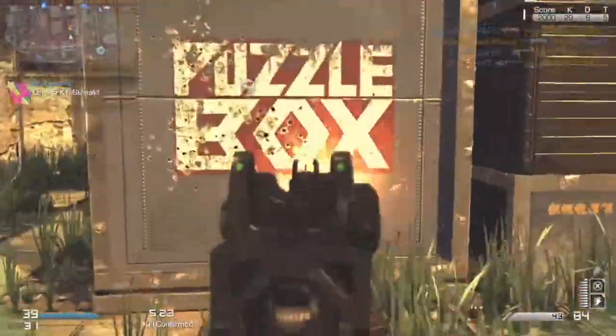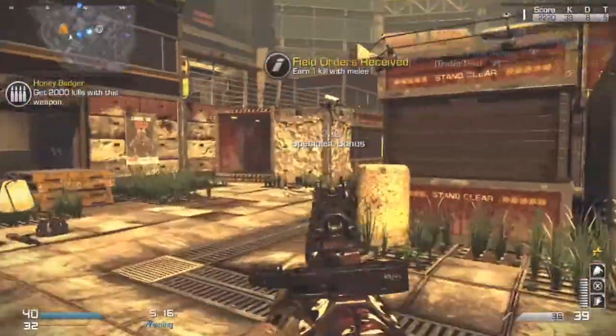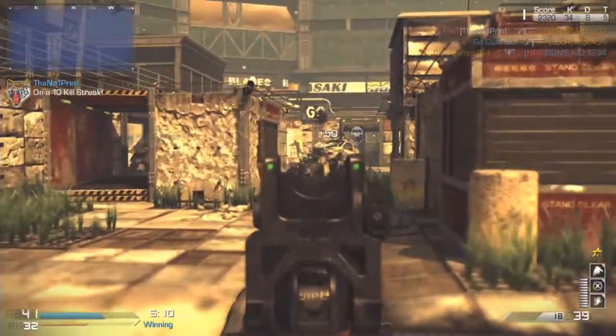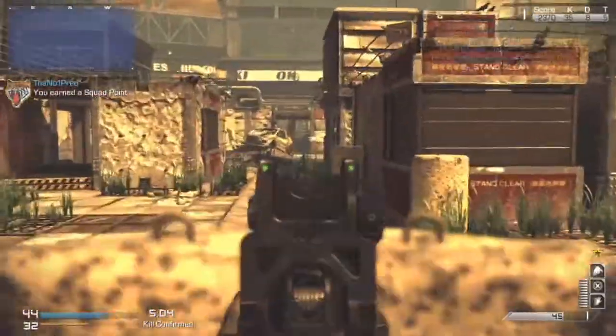Do not go in the middle of the map. I literally just got a three-piece by spraying through the wall into that little crate inside the middle of the map. Do not camp in the crates because they're the easiest things to shoot through and they will get you killed. The crates are not a good source of cover.